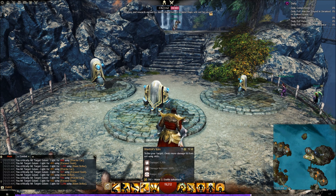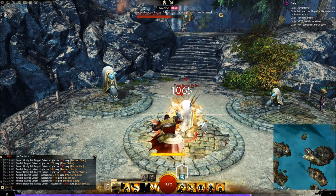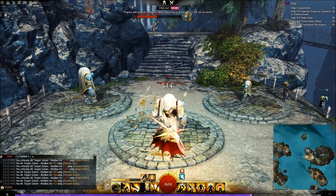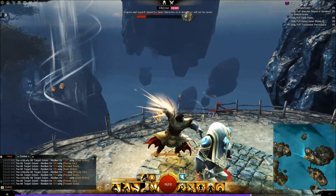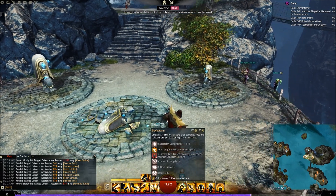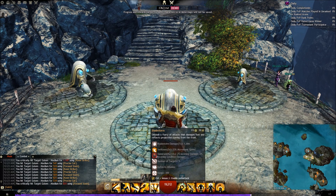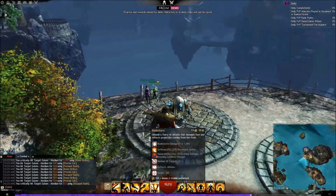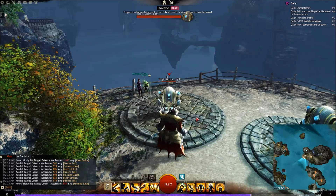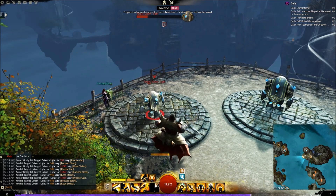The fourth ability is Wastrel's Ruin: strike your target, deals more damage to foes not using skills. Going ahead and using this right here. I really like how the basic attacks are very flashy — you can see it looks really nice going through the 1-2-3 chain. And then the last ability is Bladestorm — no relation to WoW's Bladestorm. Unleash a flurry of attacks that damages foes and reflects projectiles coming in from the front. Swiftness, vulnerability, number of targets five, and it reflects missiles. Using it right here — it flies out in front of you and attacks people.